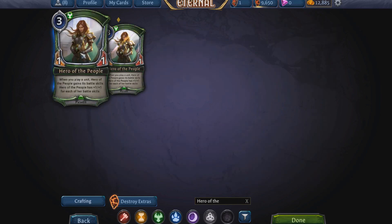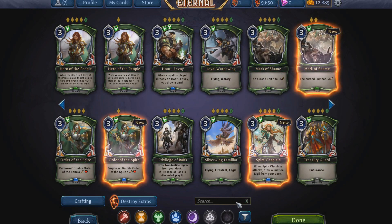Those are all the battle skills, and the reason I covered them first is for this card: when you play this unit, it gains its battle skills and gets +1/+1 for each of her battle skills. So all those skills I just listed will give her +1/+1 plus that battle skill. I wanted to make that distinction so if you ever see this card it's easier to understand what buffs her and what doesn't.